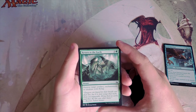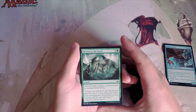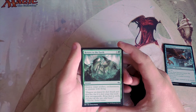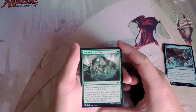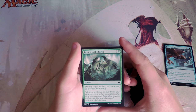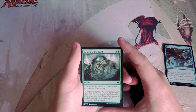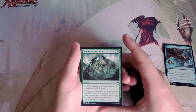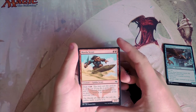Return to the Earth is an instant for three and a green — just destroy target artifact, enchantment, or creature with flying. This is a very good sideboard card because it targets three different things: artifacts, enchantments, and creatures with flying. There are going to be plenty of matchups where you'll have a need for this. I could even consider main-decking it just because of flyers — a deck will have one or two no matter what, and blue-white flyers is the classic example. Sideboard it's fantastic.